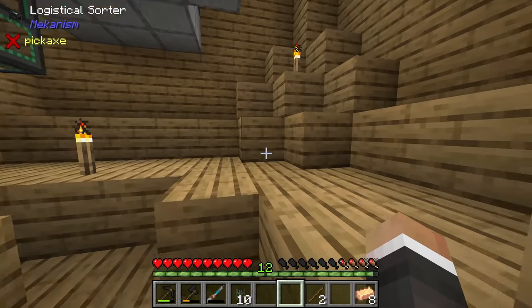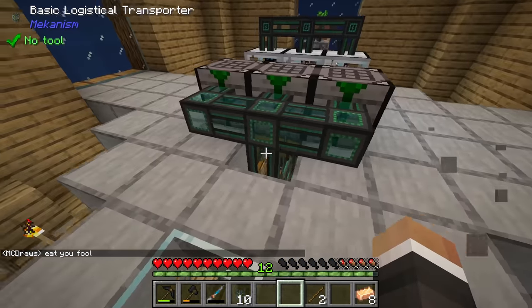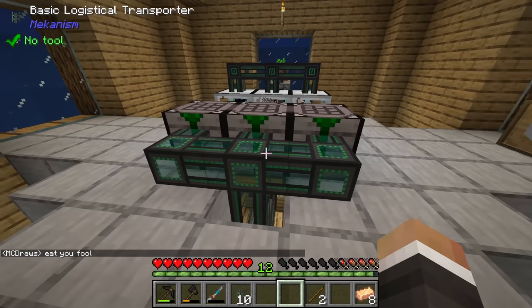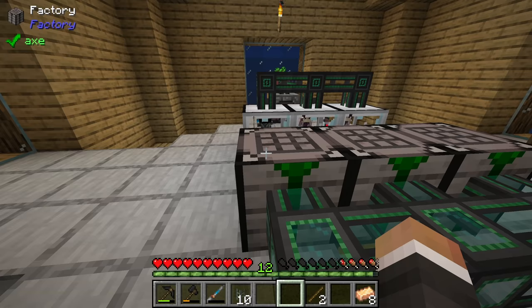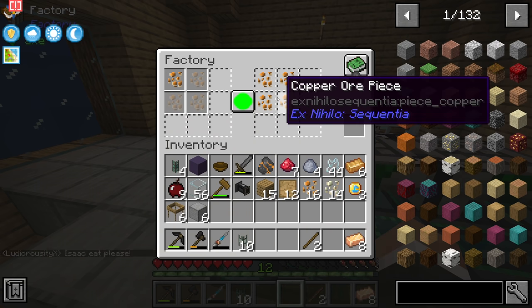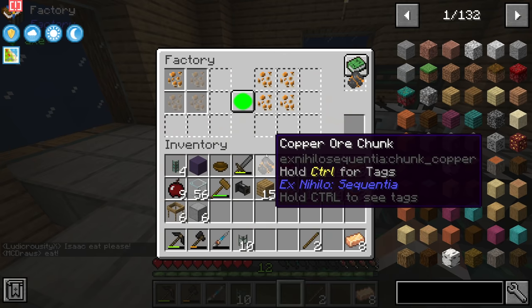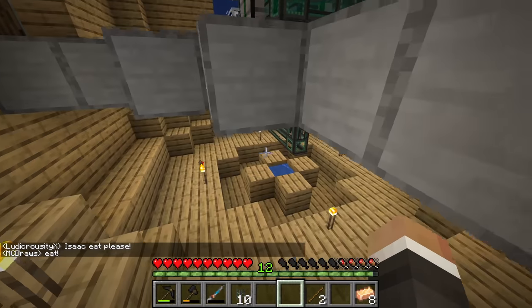Instead of using a logistical sorter to pull out of each sieve individually, we put all the sieves right next to each other and used wooden hoppers to extract items from below, funneling down into a central chest. Each sieve has a hopper, those hoppers feed to a middle hopper, which sends down to the chest - so everything we get from sifting ends up in one chest.